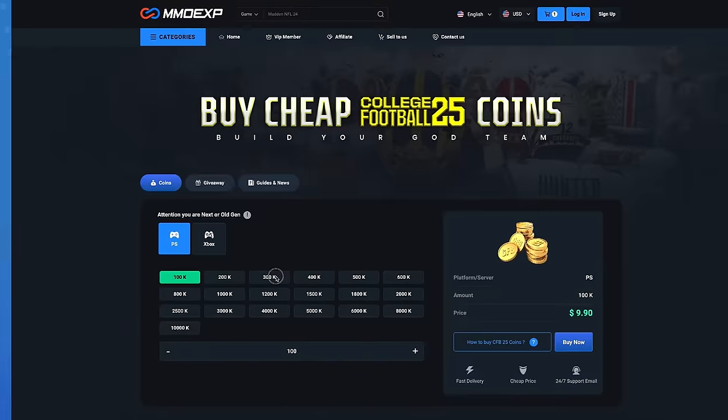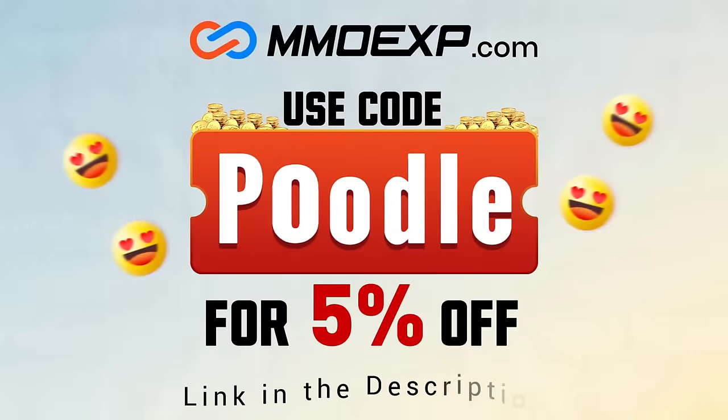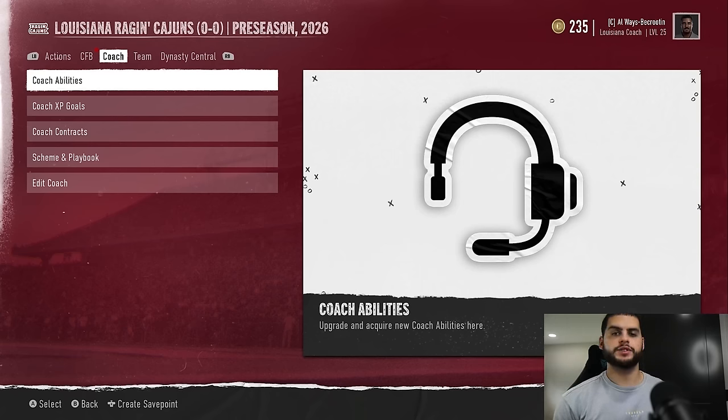Looking for cheap and reliable CFB25 Ultimate Team Coins? Head on over to MMOEXP and use code Poodle at checkout for 5% off your order. What's going on everybody, it's Poodle back with another CFB25 video. Today I'm going to be going over the best strategy for purchasing coaching packages to maximize efficiency in Dynasty mode.